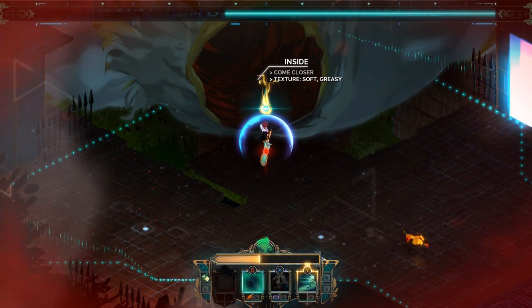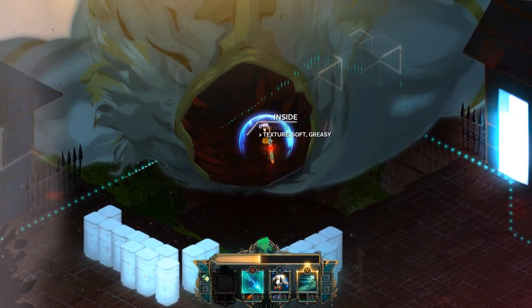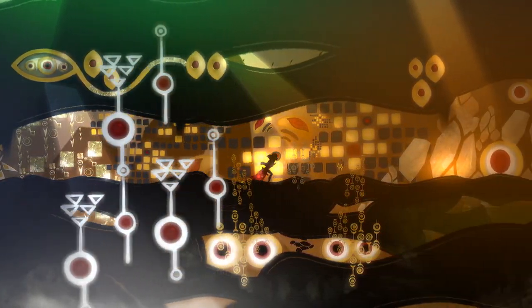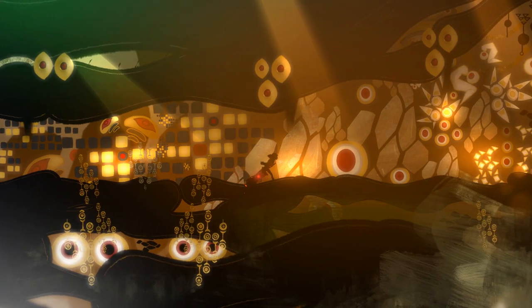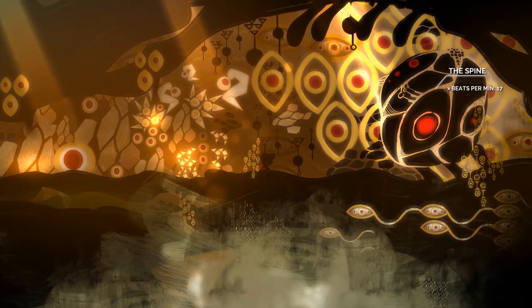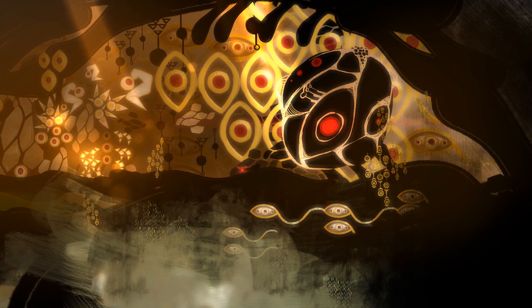Inside — come closer, texture soft, greasy. Yeah, just get on in there. It's all weird and avant-garde — beats per minute: 17. It's all Studio Shaft-y. Wow. That was the heart. This is some Beowulf shit. It is some Beowulf shit.